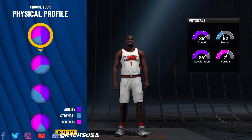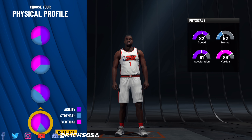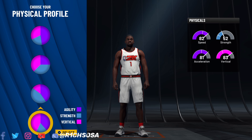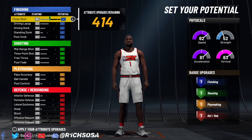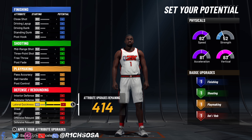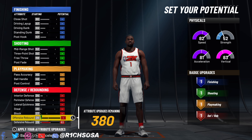This build is going to be able to do everything from finishing, shooting, and playmaking, as well as defense. We're going to get started by making this build out of the point guard position. For the pie chart, go ahead and pick shooting as well as finishing. Then for the physical profile, you have two options — if you want maximum speed go with the first one, but I'm going to pick the fourth one because we get a huge boost towards our vertical.